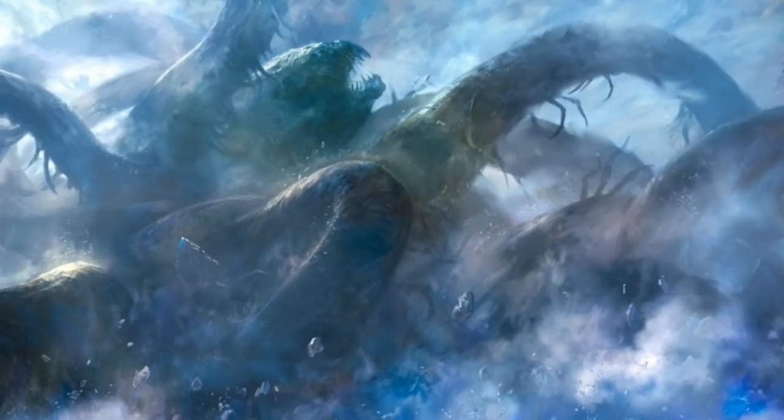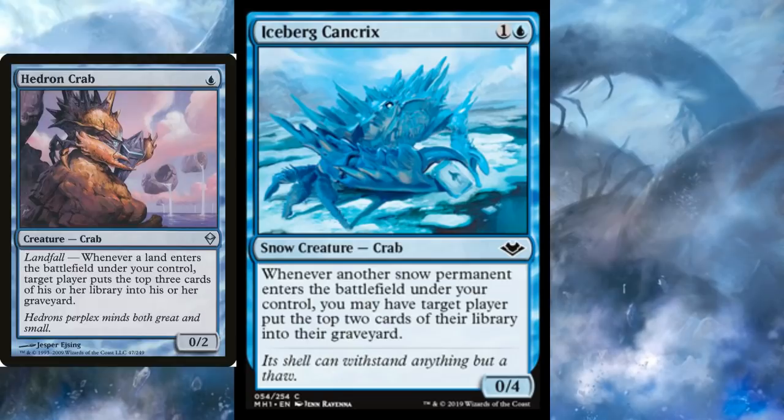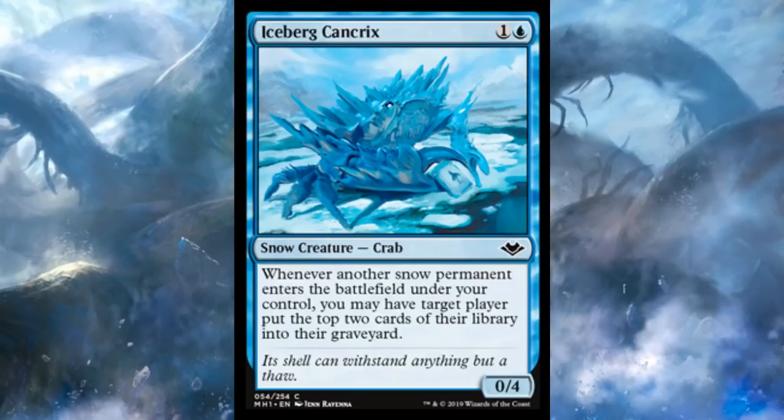Every list deserves an honorable mention, so I'll start with Iceberg Kankrix. This is two mana — one and a blue — for a 0-4 snow crab. Whenever another snow permanent enters the battlefield under your control, you may have target player put the top two cards of their library into their graveyard. This is a lot like Hedron Crab — the OG crab — which gets you three mills whenever you landfall. But this might actually be a little bit better, even though it only mills two cards, because it triggers off of way more permanent types. If you're playing nothing but snow lands, this triggers like landfall, but it also triggers off enchantments, artifacts, creatures — all that kind of stuff. So you can get way more mills in a given game, and I think that's kind of good.